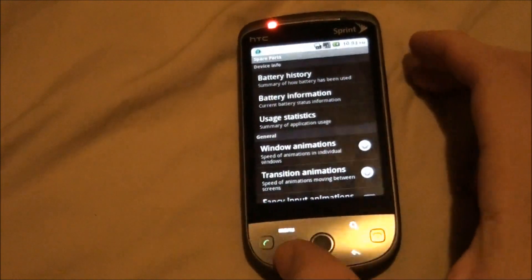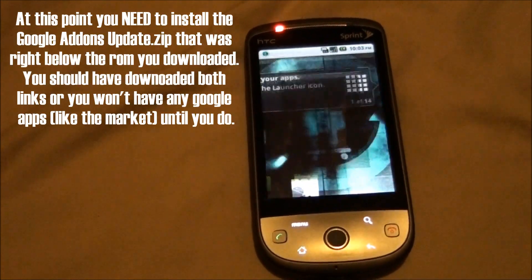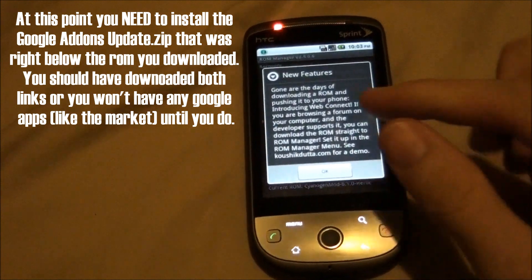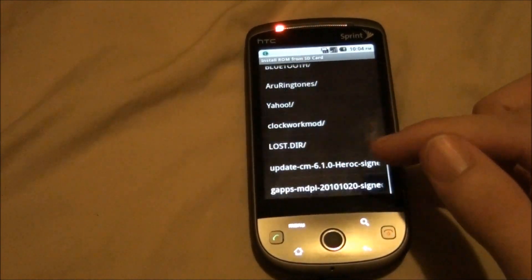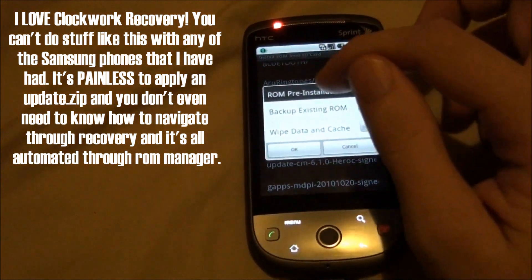Go to ROM Manager and we need to install the package that contains all the Google add-ons, because right now you don't have any Google stuff like the Market or anything. So you've got to install this.